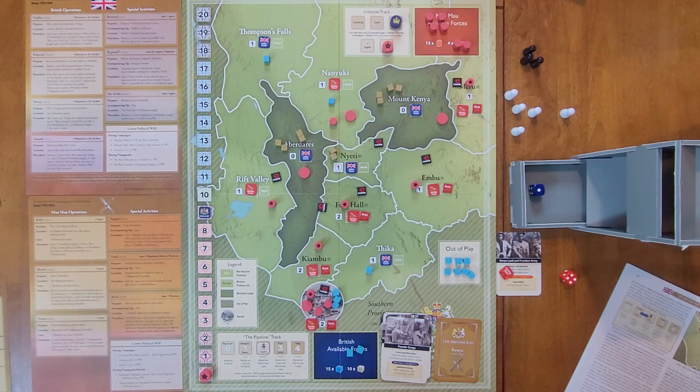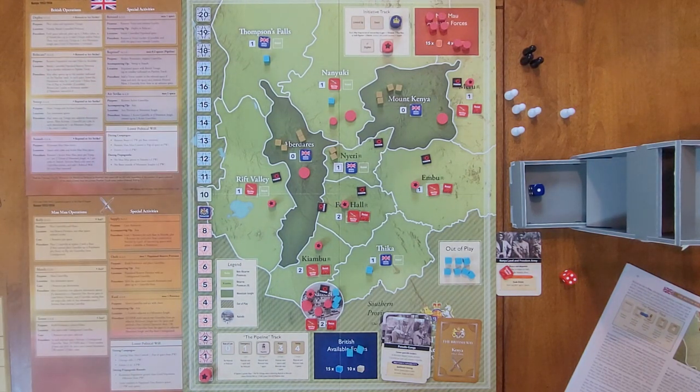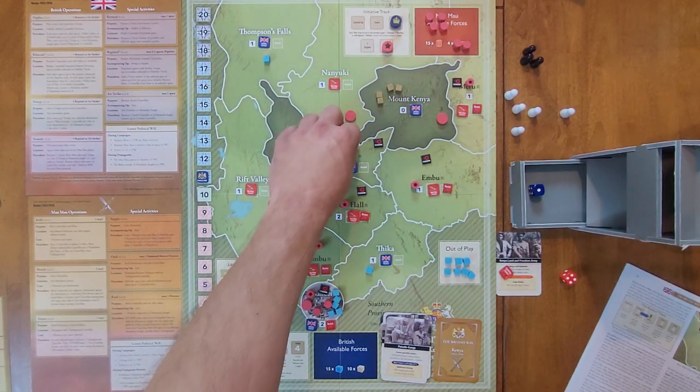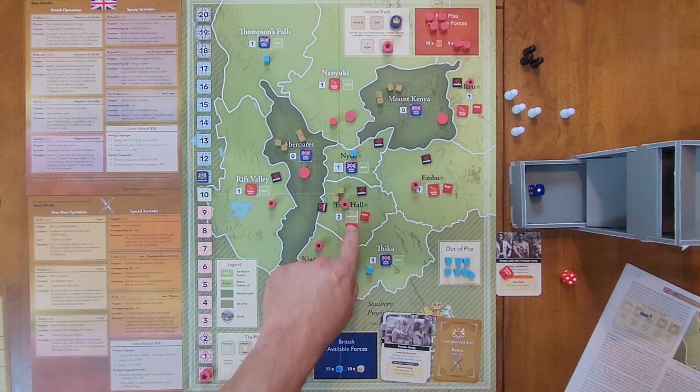They first Deploy in Nairobi — they can always deploy to Nairobi even without British control. They place their two police there, bumping them up to five, which restores British control and gives them two political will, back to 11. Then they remove the one police cube in Nanyuki to place it in Nairi. Then they move the two troops in Nairi to Fort Hall, which flips Fort Hall to British control and moves political will up to 13.